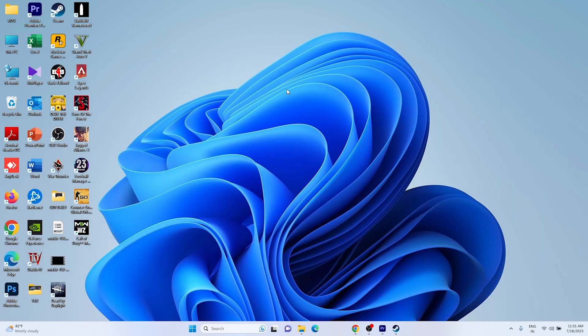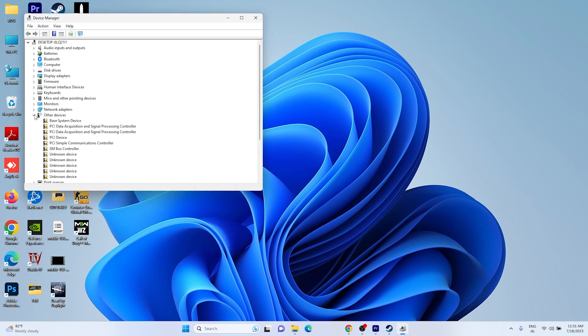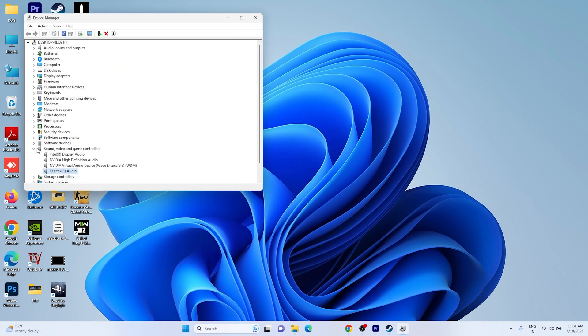The last step is to update your audio driver. Right-click the Start button and open Device Manager. Find the Sound section and look for your audio driver — in my case it is Intel and Realtek HD Audio. Right-click and check for driver updates. If updates are available, install them. You can also remove any unwanted or unknown audio devices from here, which has resolved the issue for some users.